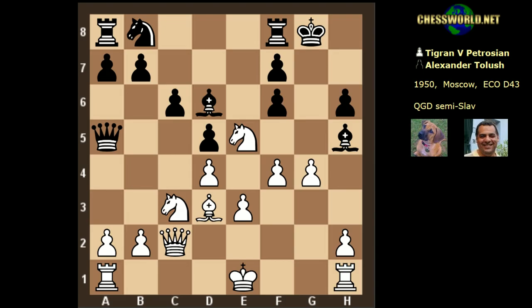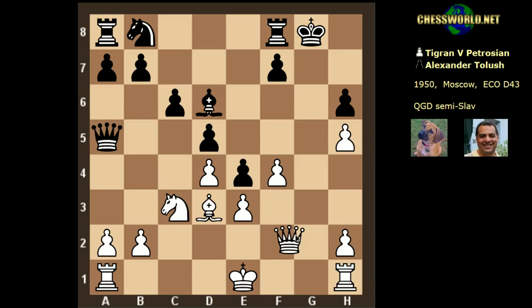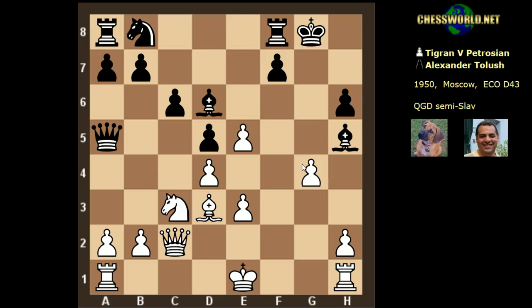Black clearly cannot go to g6 due to the queen coming — that would be end of game. So f takes, and there's a beautiful choice of either f takes or g takes, both very strong. g takes is very scary for black with the rook disconnected — there's a strong check and the queen comes. f takes e5 was actually played; both are very very strong moves.